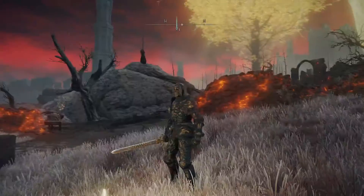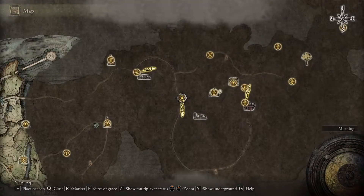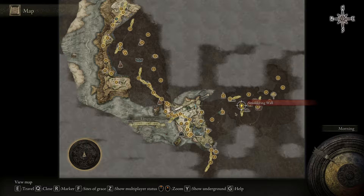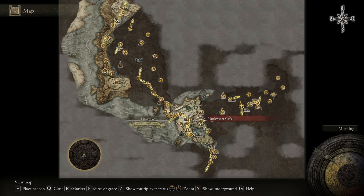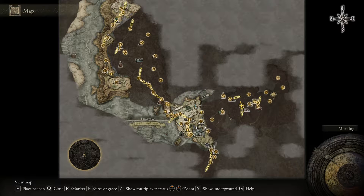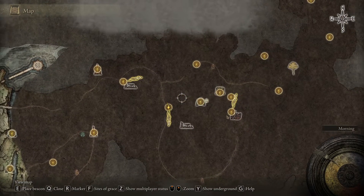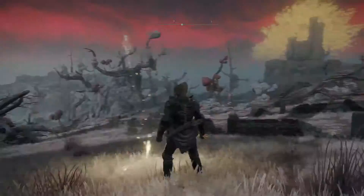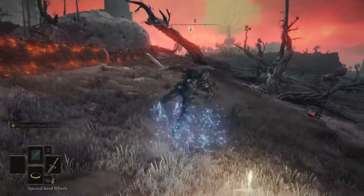It's very simple to do. I'm at the Smoldering Wall right now, which on the map looks like right there. If you're not sure how to get there: from the Gate Front, go to the right towards the bridge, then go all the way up to the Third Church of Marica. From there, cross over past the little lake and keep going up to this point. The goal is to get to the Abandoned Cave, which is just shown on screen. Let's get going there on our horse.